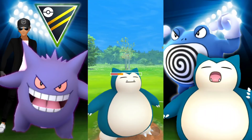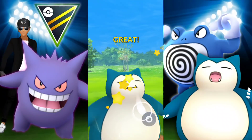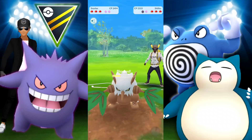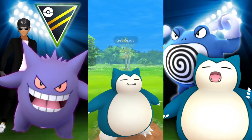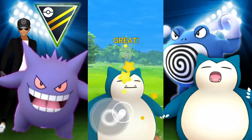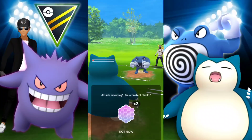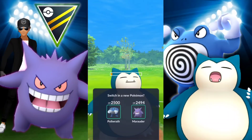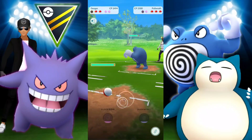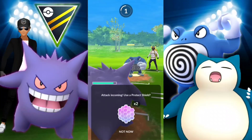We're running Body Slam and Earthquake — Snorlax has Earthquake and Body Slam. In comes Poliwrath, we're going to try to get off a Body Slam and do as much damage as possible. I was thinking about possibly switching into Gengar, but I was so low they wouldn't go for a Dynamic Punch. So it was probably better to wait for them to use their energy and then go in with Gengar.